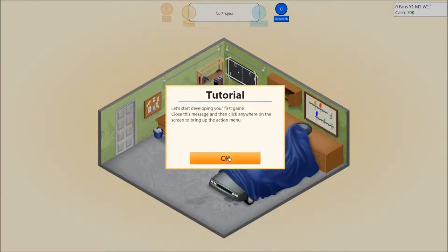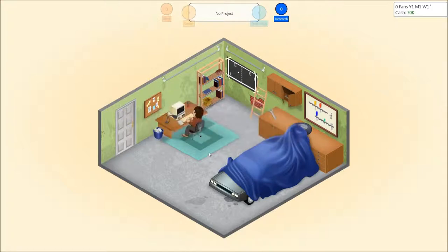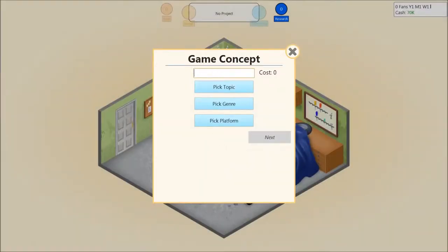Close this message and then click anywhere on the screen to bring up the action menu. Achievement unlocked. What shall we do? Develop new game — yes, we'll do this. Before development can begin, you have to decide what kind of game you want to create and give your game a name. You can also select which graphics technology your game should use. Your options are currently limited, but once you have a bit of experience, you'll be able to unlock new options. Game one — so this is the start of the company.